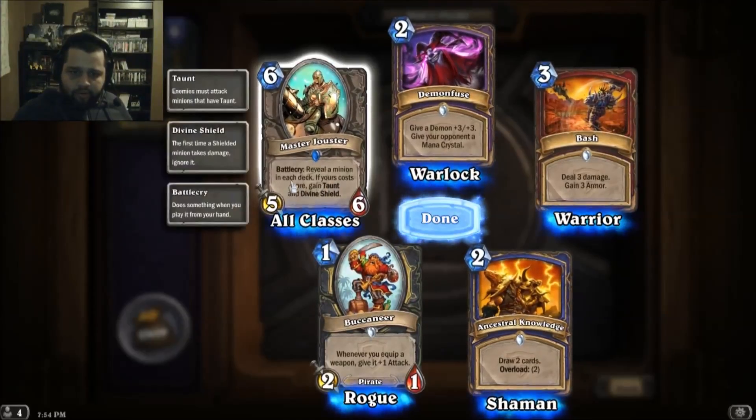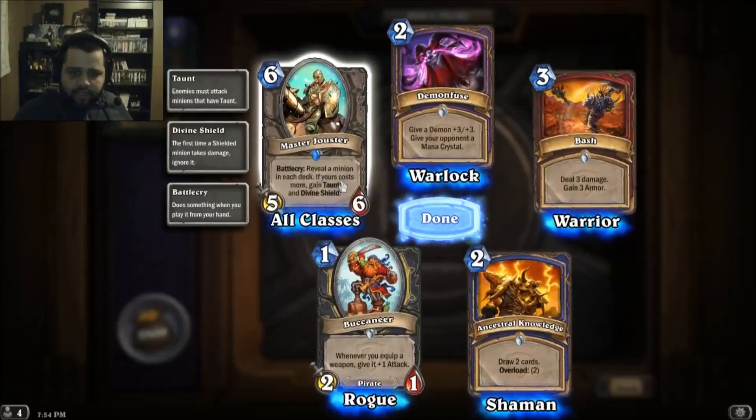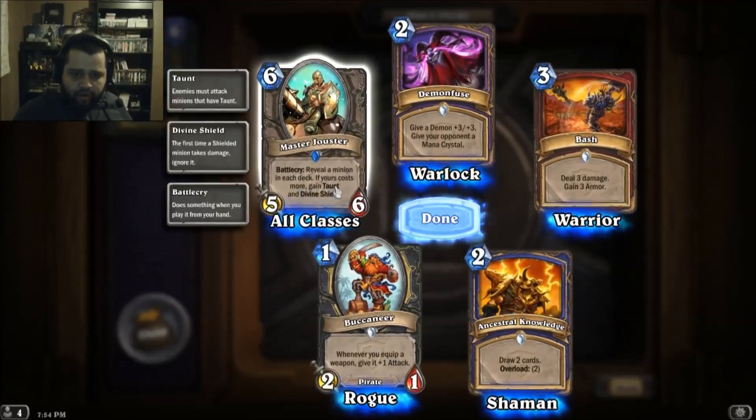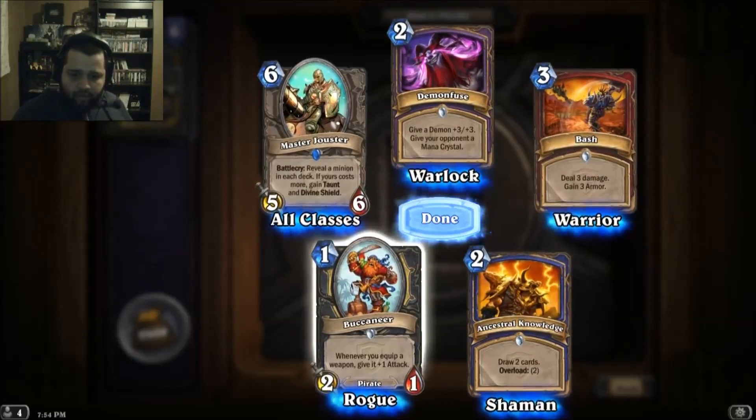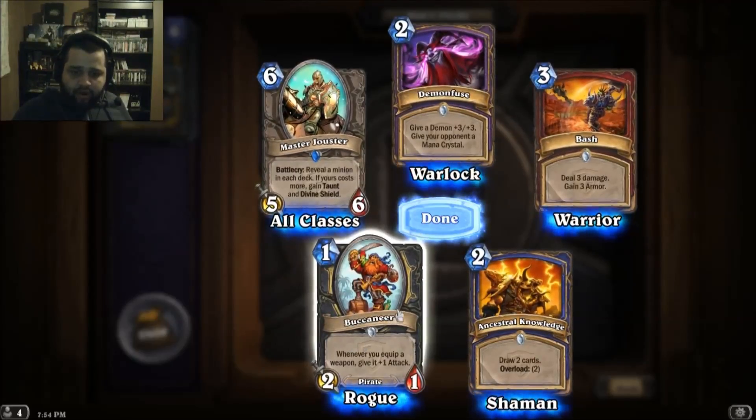Master Jouster — I don't know this guy. Reveal a minion in each deck; if yours costs more, gain Divine Shield. That's cool. Whenever you equip a weapon, give it plus one attack.